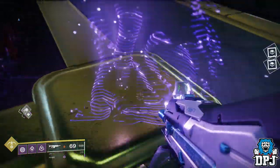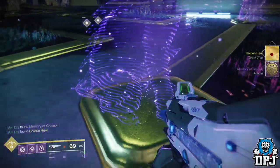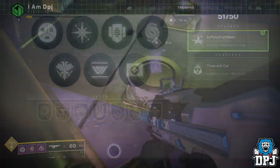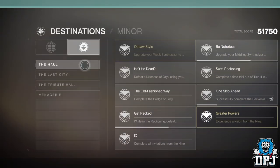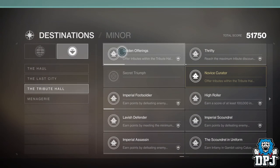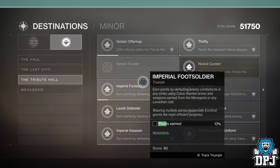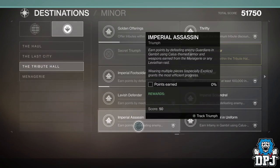When that happens I'll bring you a video on it, a guide on it if needs be. Also, once you unlock the Tribute Hall, go into your Triumphs and check out the Tribute Hall Triumphs listed, as there are more tributes you can earn for this Tribute Hall via completing certain Triumphs, which you can see on screen now. It's pretty straightforward when you get the gist of it — fill up these tributes, open up that center chest, and start the quest for the Bad Juju.